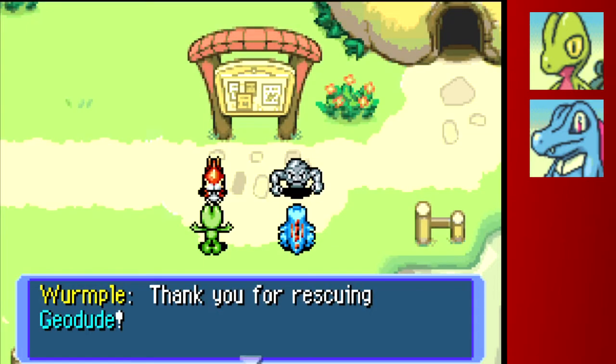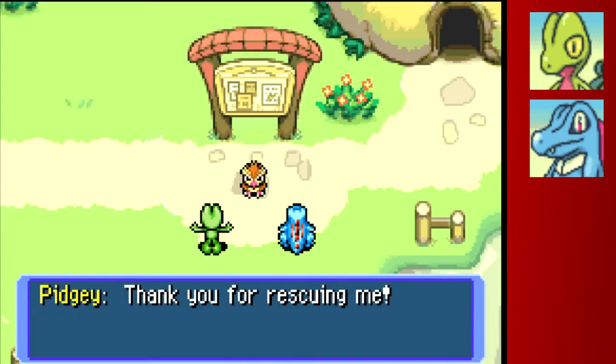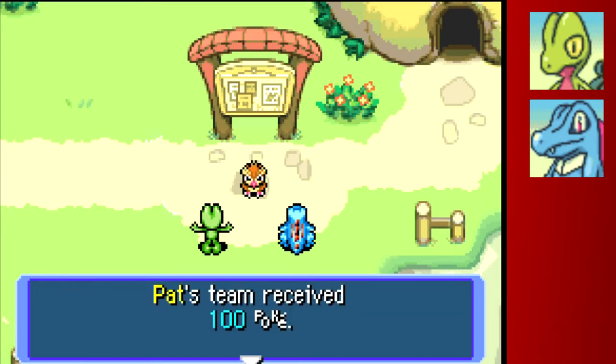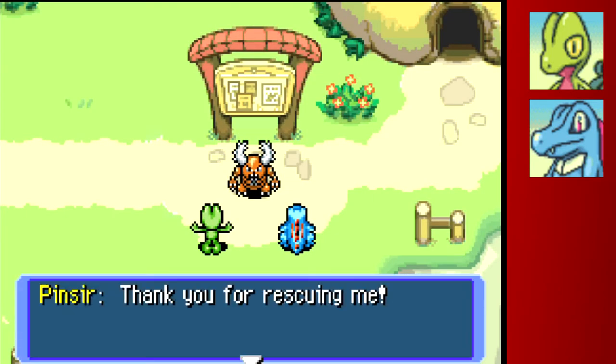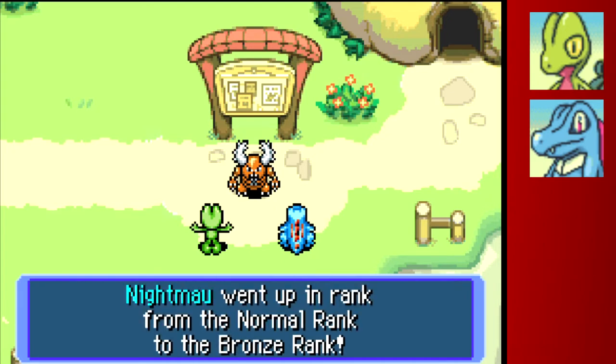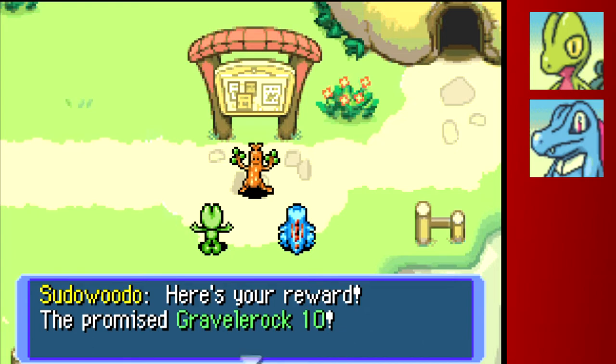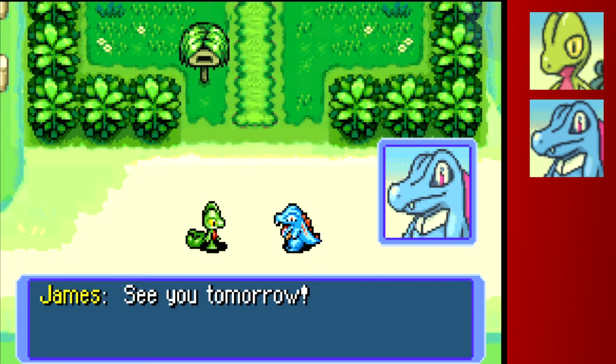We completed four missions — that's a pretty good slate. We got a Max Elixir and gained five rescue points. Checking our total, it looks like 10 missions gets you Bronze rank. We went up from Normal to Bronze rank, which must mean we've done at least 10 missions — I thought it was 50 points to get to Bronze from Normal. That's a good upgrade.